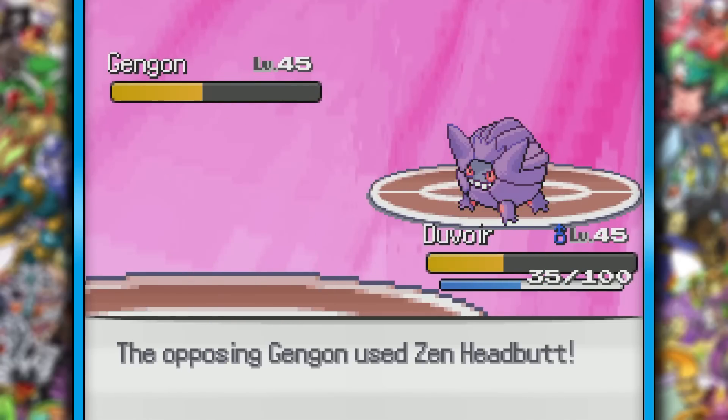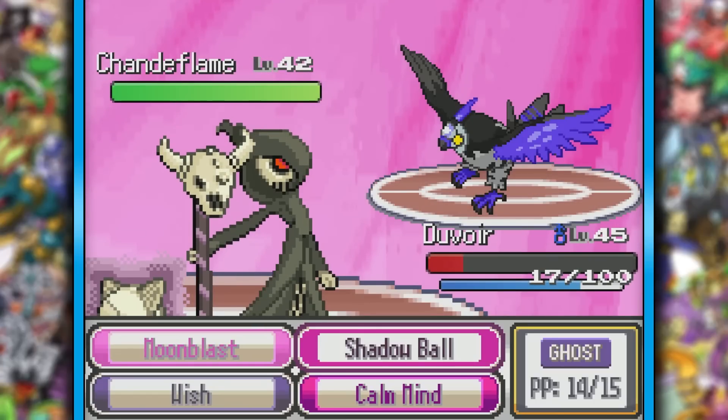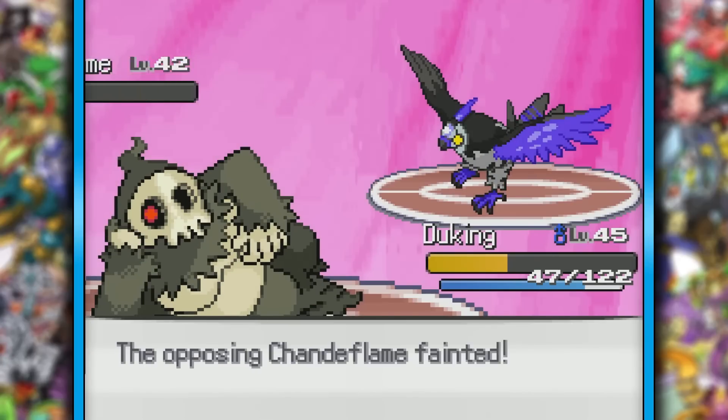Duvar can take a Zen Headbutt, which almost took her out, and retaliate with a Moonblast. Shanda Flame scared me, as I only have two Pokemon left. We can't outspeed, so we do go down, and Duke King is our only hope. Thankfully I do have Shadow Sneak, so two of those — since she can't do much to us — and that's the battle. Thank God for Duke King.